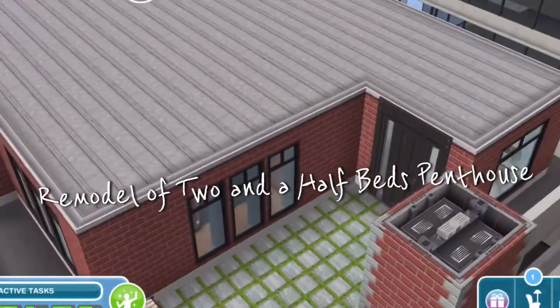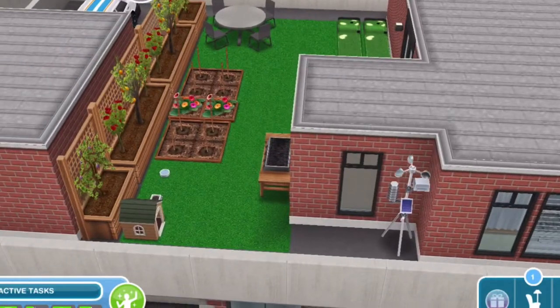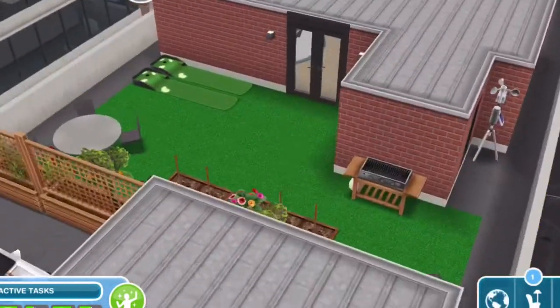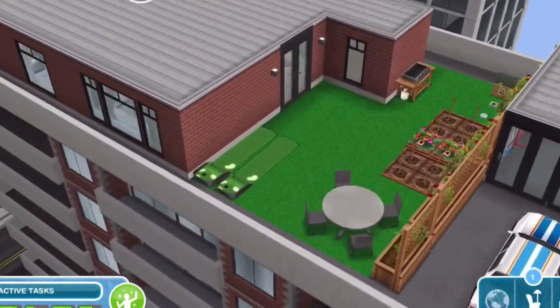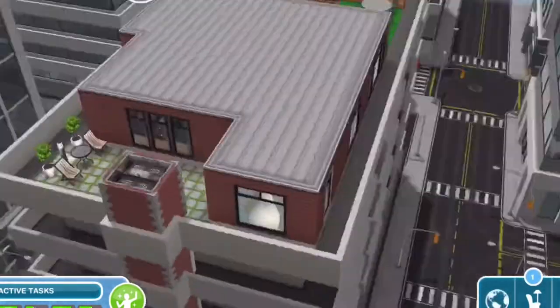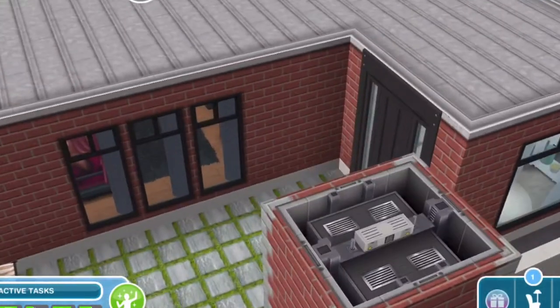Hello, I'm going to give a quick tour of the two and a half bed penthouse. This is already a pre-built house in the game. I basically just went in and redecorated the house. I did add a little room to the back for a bathroom, but other than that, I just put my own little touches onto it.